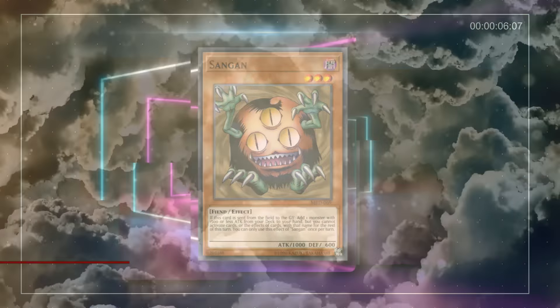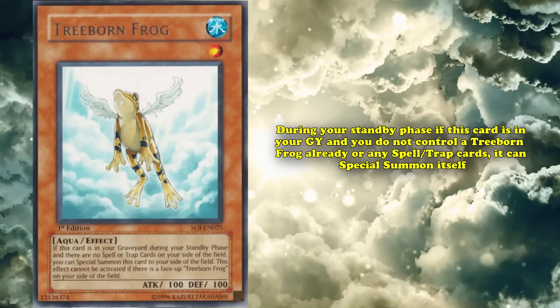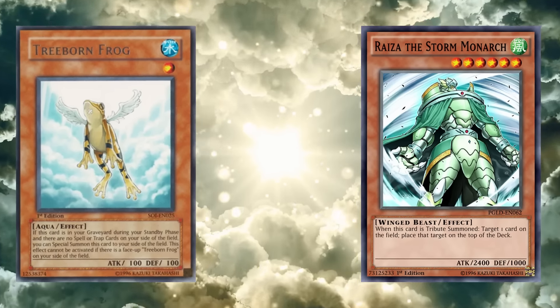Starting us off at number 10, we have Treeborn Frog. This is a level 1 water aqua monster with 100 attack and defense. Its original effect says that during your standby phase, if this card is in your graveyard and you don't control a Treeborn Frog or any spell or trap cards, you can special summon itself. Treeborn Frog was a very good card for monarch-centered strategies back in the day, as being able to get tribute fodder every single turn for no cost was something no other card could do. Another one of Treeborn's great attributes was how versatile it could be, as its revival effect was not once per turn.